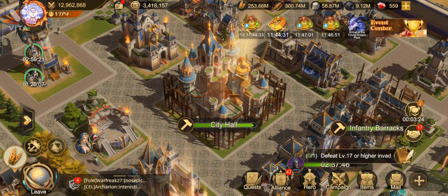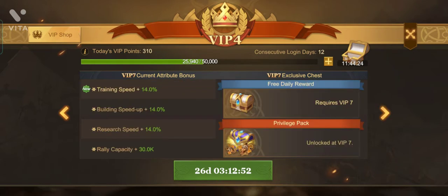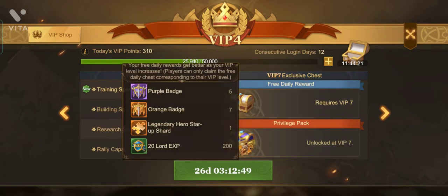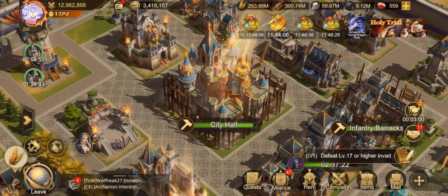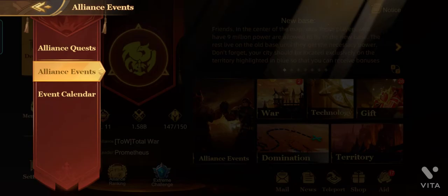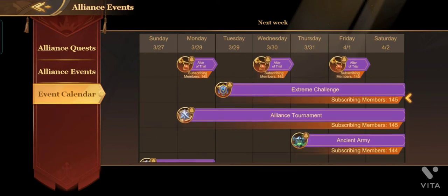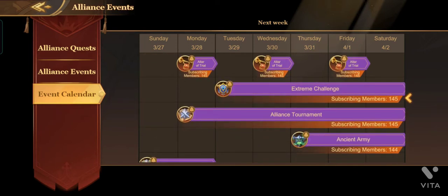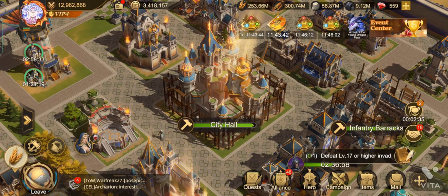You should always use your gems to upgrade your VIP level because VIP 11 gives you one legendary hero shot every day for free. Save your gems for VIP and only upgrade your VIP during the Extreme Challenge event. You can see in the Alliance Events calendar that Extreme Challenge is coming on Tuesday, and there are quests to spend around 10,000 gems — save up your gems, spend them on VIP, and complete the tasks in Extreme Challenge.